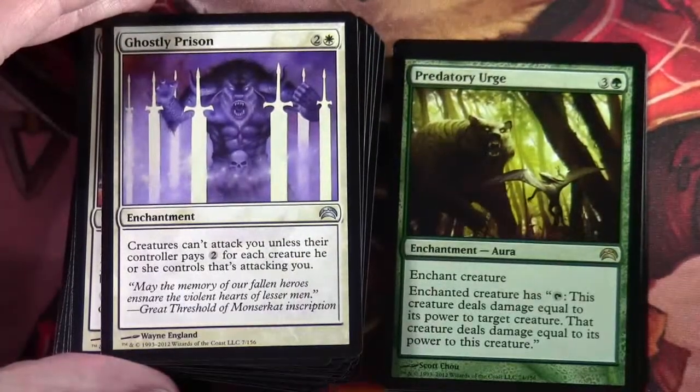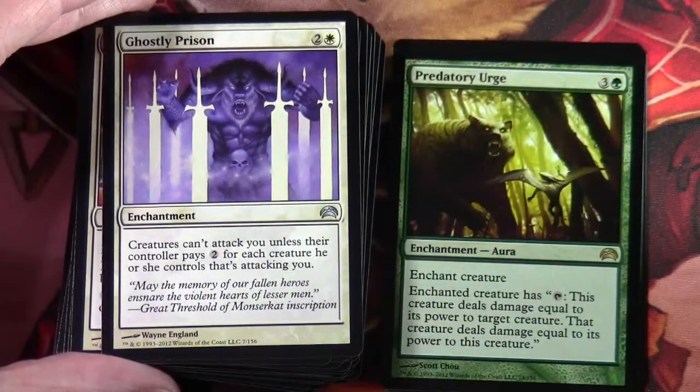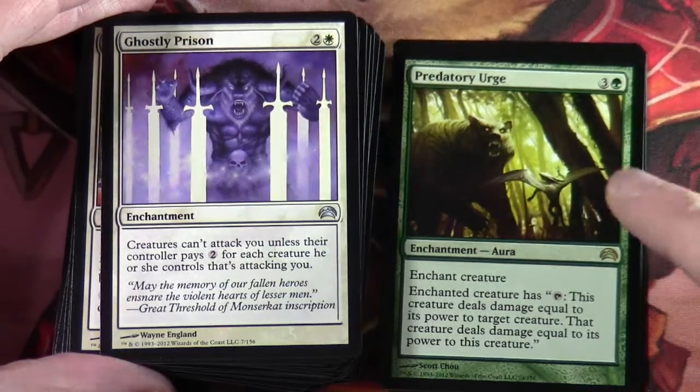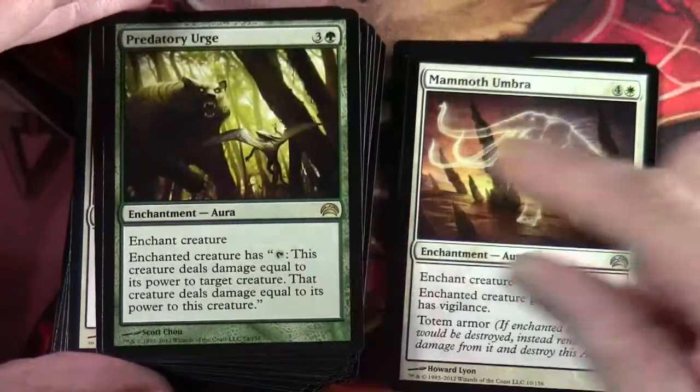Predatory Urge — another rare. Three and a green, Enchantment Aura, Enchant Creature. Enchanted creature has tap: this creature deals damage equal to its power to target creature, and that creature deals damage equal to its power back to this creature. So it's like a repeatable fight effect on there.